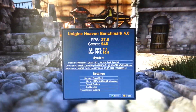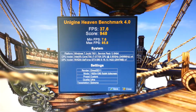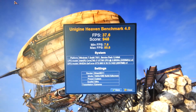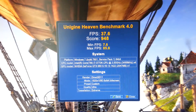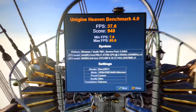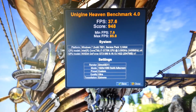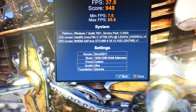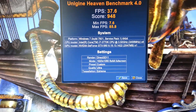There you go guys — that's the result of the Unigine Heaven benchmark 4.0 at stock settings on the GTX 680 DirectCU II, top version, which with the boost runs at 1201MHz. FPS: 37.6 with a score of 948. Minimum FPS of 7.6 — really bringing the card to its knees — and a maximum of 85.8. The test bench today is an i7-3770K overclocked to 4.5GHz with the GTX 680. Settings were 1080p, 8x anti-aliasing, quality ultra, and desolation extreme.